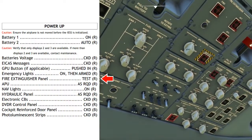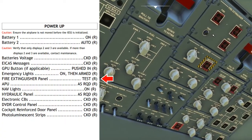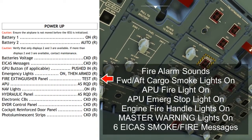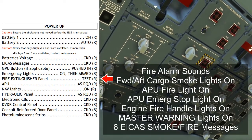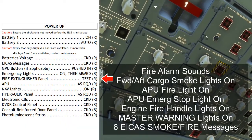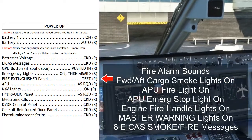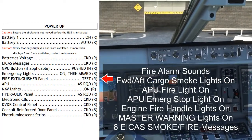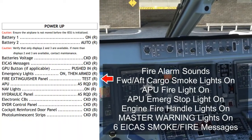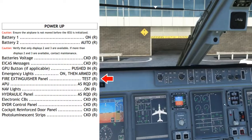Fire extinguisher panel test: press and hold the fire extinguisher test button for about two seconds. You should hear the fire alarm and see red lights appear under the forward and aft cargo fire extinguishing lights, the APU fire extinguishing light, and the red emergency stop light. Both fire handles should illuminate, red warning lights should come up, and you'll see a series of ICAST messages: engine 1 fire, engine 2 fire, forward cargo fire, aft cargo fire, landing gear fire, and APU fire annunciations. Once satisfied with all the fire annunciations, release the test switch and the fire test will stop.